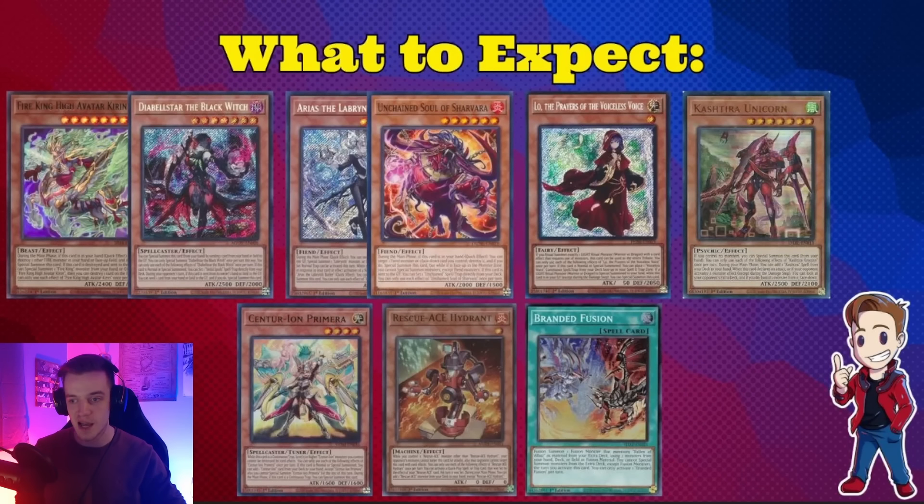So what to expect: we have the Fire King deck with Snake-Eyes, the pure Snake-Eye deck, and the Rescue Snake-Eye deck — those are your three fire decks. We have Unchained Labyrinth, which is realistically the most optimal build you can play. We have Voiceless Voice, which I still think is tier two. Then Cashtira, Centurion, and Branded. This will be a very good picture of your format. We'll talk about what the decks are trying to do and what you can expect as far as hand traps and board breakers.